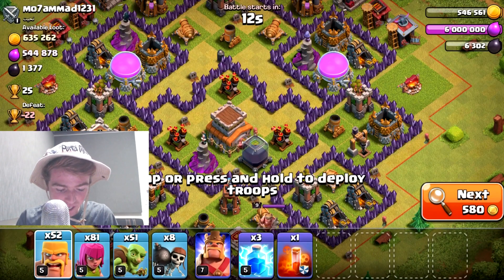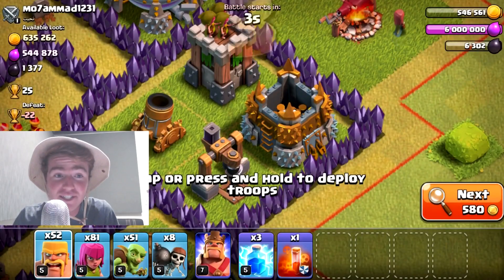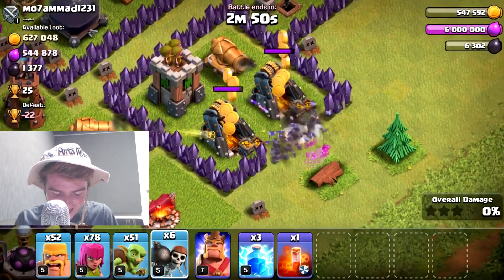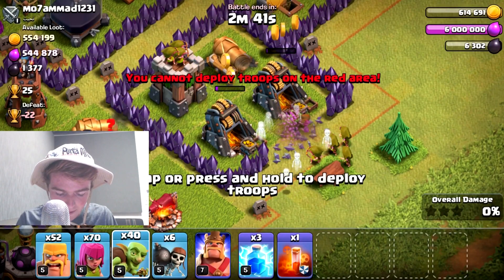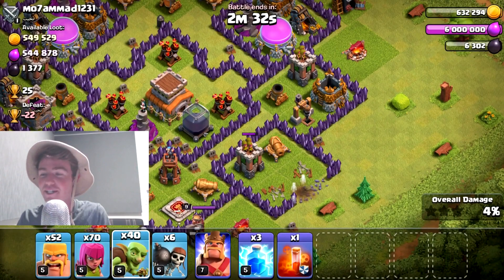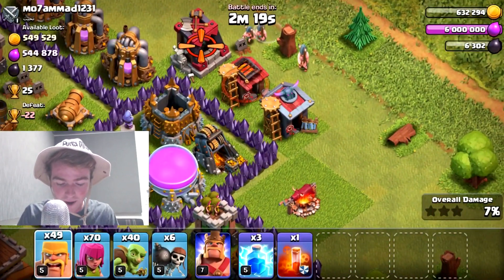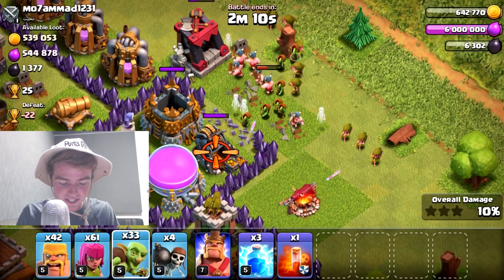Holy camoly, look at this base. We got a big base over here, and this guy has a lot of loot. A lot of it is in the storages, which happen to be on the very outside of the base - very convenient. But a lot of it seems to be in the collectors as well. We're going to drop an archer up top and put another archer over here, just kind of start going in on this base. I would love to take all of this loot - we're going to try. We're going to throw some more goblins in to get all the gold. We're going to put some barbarians up top and archers behind them, and some wallbreakers in to open up these walls for my goblins to go in and take out this gold.